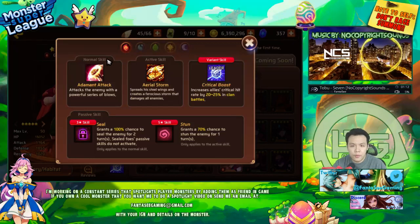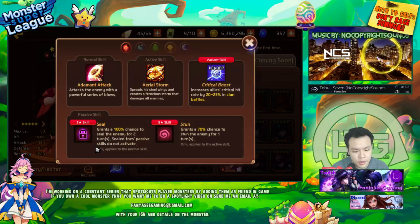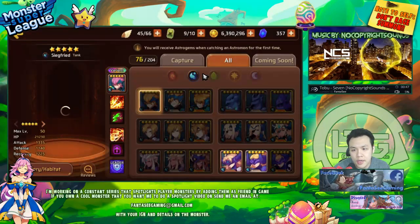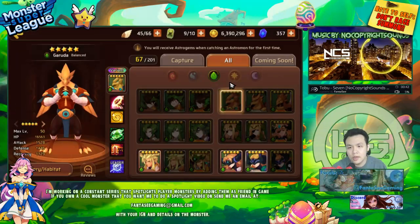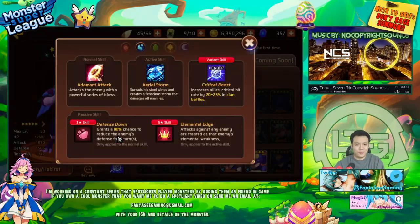The fire Garuda has Seal and Stun. Two-turn Seal is a very strong debuff — you can use this mostly in PvP but also in some dungeons where monsters have threatening skills. AOE Stun at 70% chance is also pretty good, though the wood Siegfried has 80% chance so it's slightly weaker there.